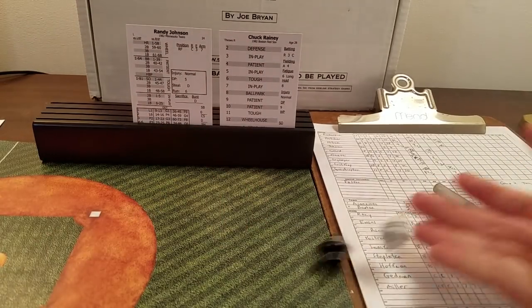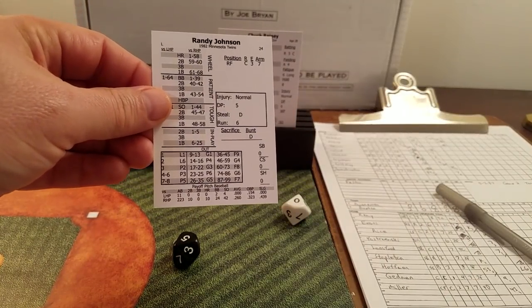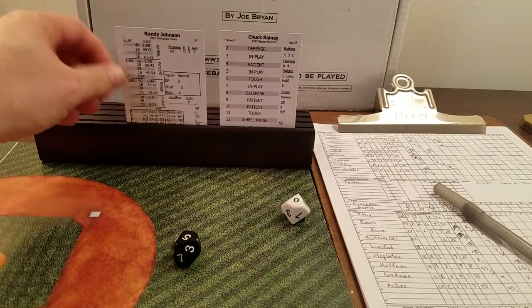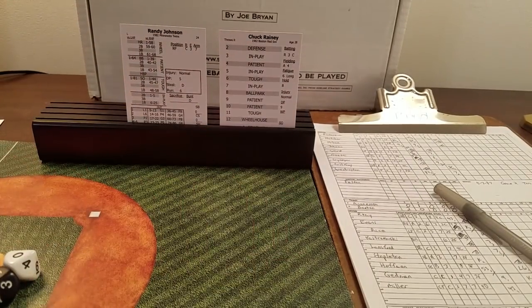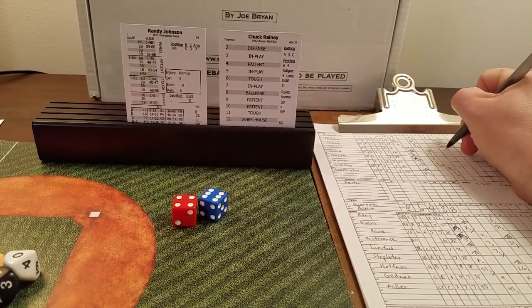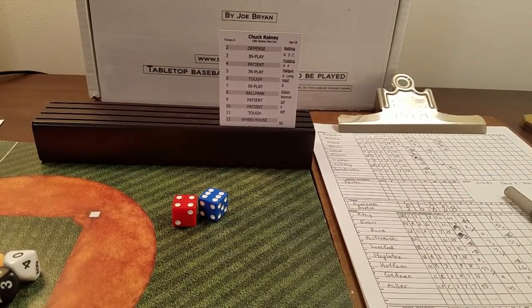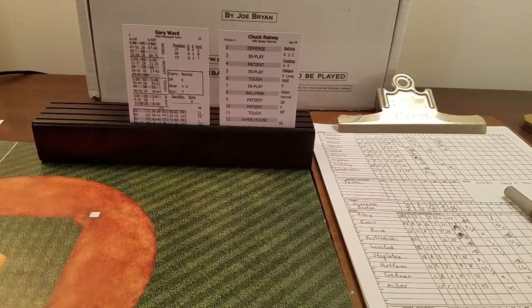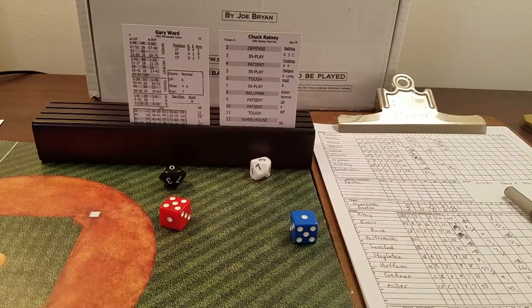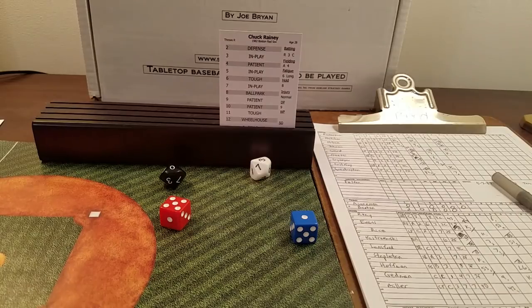The in-play roll is 50 again off Johnson — a ground ball to second. Rolling 2d6: ten — fielder's choice. Four-six. After the leadoff single, two consecutive fielder's choices. Gary Ward — six is tough, three is a strikeout. Nothing doing. We go to the bottom of the sixth, still 2-1 Red Sox.